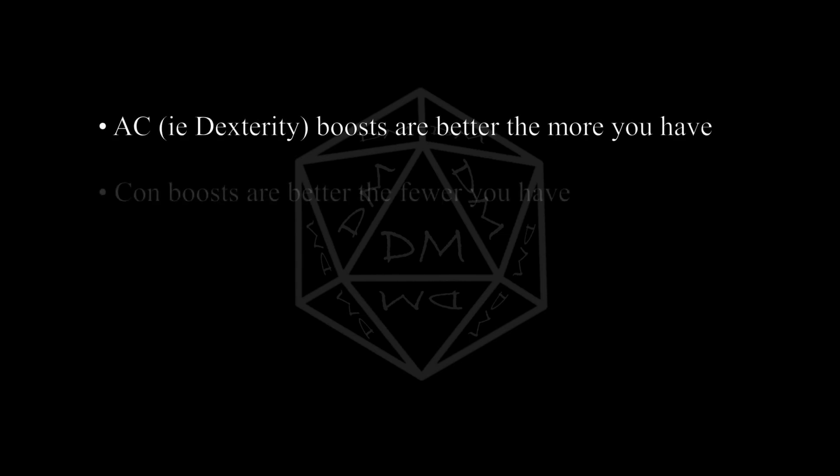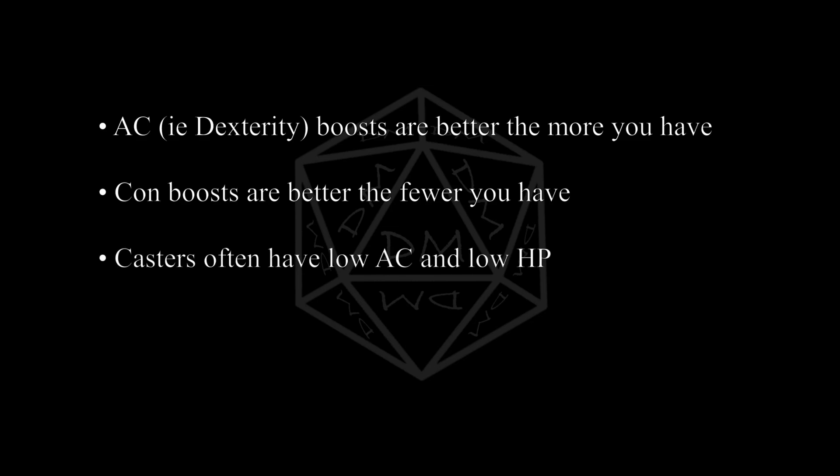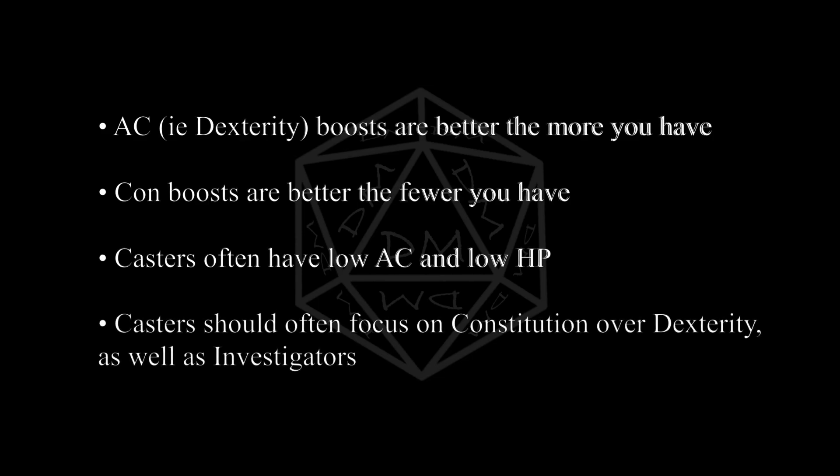AC boosts are better for characters with high AC. Con boosts are better for characters with low HP. So a character with high AC and HP is better served by an AC boost, while a character with low HP and low AC is better served by a Con boost. Which characters often end up with both low AC and low HP? That's right — casters. The sorcerer, witch, and wizard have the lowest hit points in the game. Alchemist, bard, druid, cleric, investigator, and oracle come in a little bit higher. All of these classes, except some druids, rely heavily on their Dexterity for AC and also have the slowest armor proficiency track of any classes, meaning they'll end up with pretty low AC for their level. So these classes are the perfect candidates for focusing on Constitution first and Dexterity second.